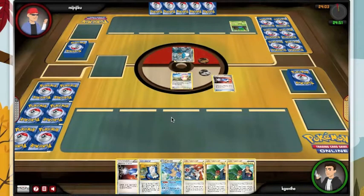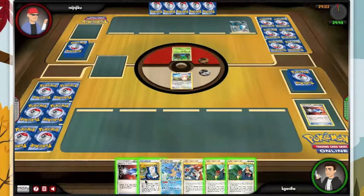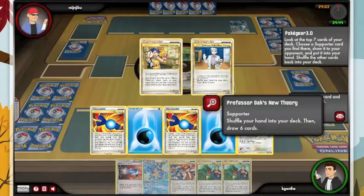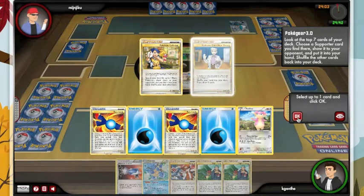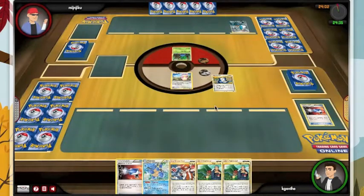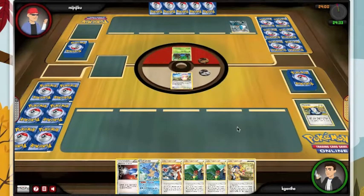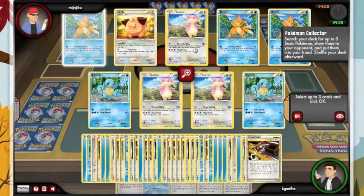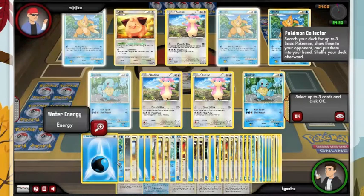Two catchers. At this point I'd rather have an Oak than a Sages, and unfortunately I need that energy so I'm not going to use Collector. Let's start setting up our bench. We'll grab Floatzel, Floatzel, Squirtle.